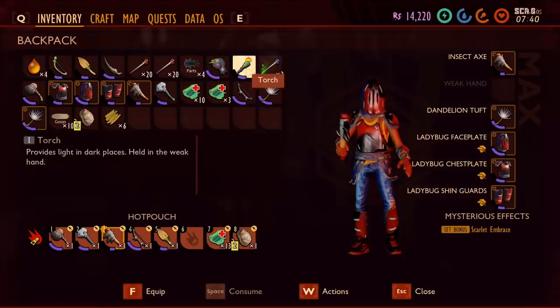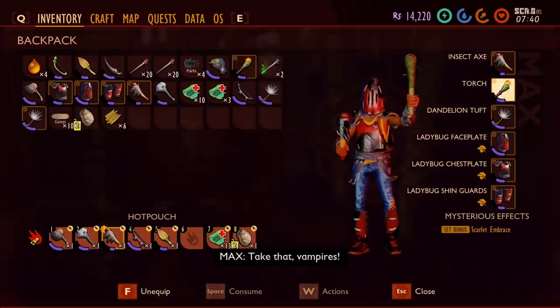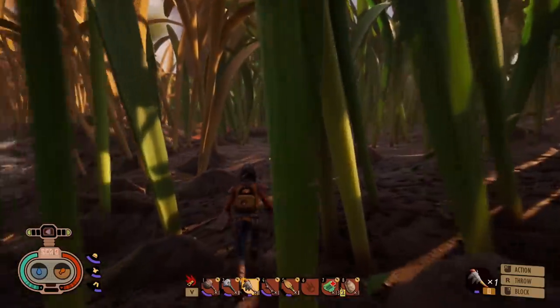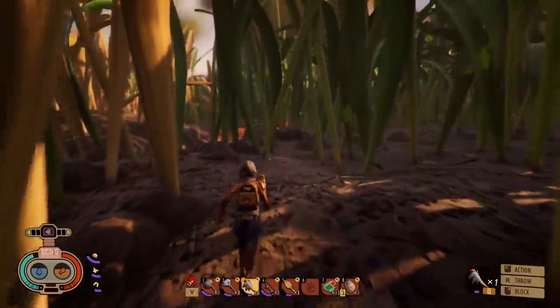Ant eggs come from the anthill — or so I'm led to believe. To get down there we're gonna need a torch, so I'm gonna make an extra one. Luckily these are also super easy to make. I could make this easier by wearing ant gear so the ants leave me alone, but where's the fun in that?